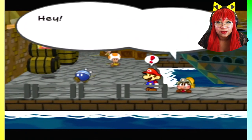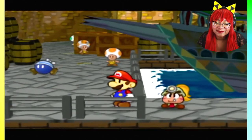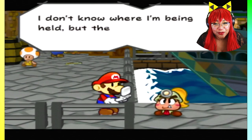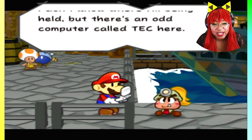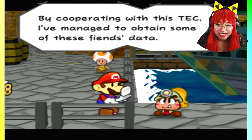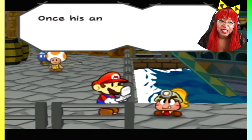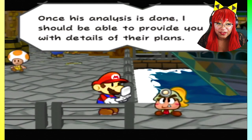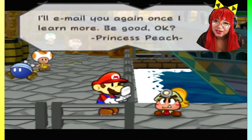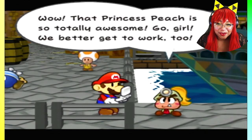Hey, that's your ring, Mario — it must be an email from Princess Peach. Check it. Dearest Mario, I have good news. I don't know where I'm being held, but there's an odd computer called Tech here. By cooperating with Tech, I've managed to obtain some of these fiends' data. Tech is currently analyzing it, and strange as it may sound, I trust him. Once his analysis is done, I should be able to provide you with details of their plans. I'll email you again once I learn more. Be good. That Princess Peach is so totally awesome!